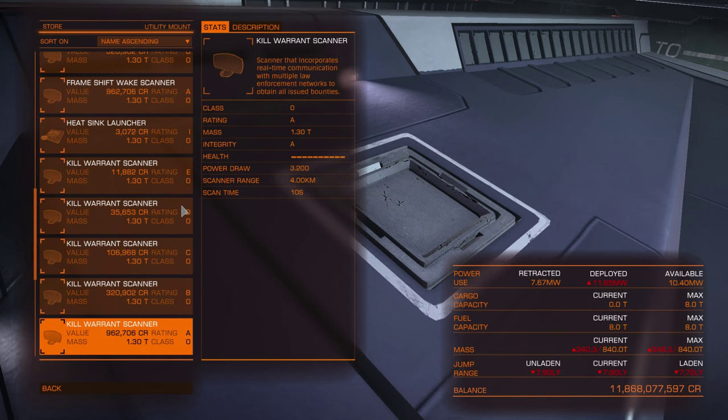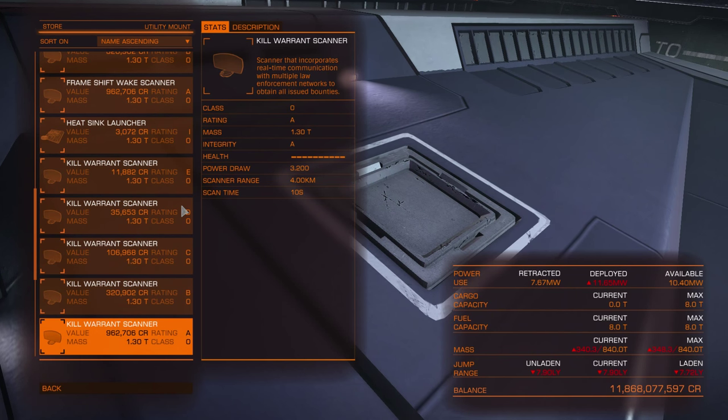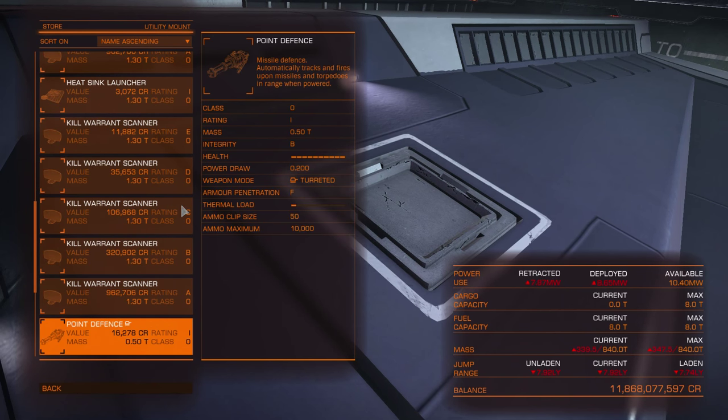To see the exact amount of bounty in the current system, you need to go to Contacts where you can see more stats about the selected target — whether it's clean or wanted in the current system. To see if it's wanted in other systems, you need a kill warrant scanner. So if you are going to bounty hunt, you need the kill warrant scanner, and always scan targets before you kill them.